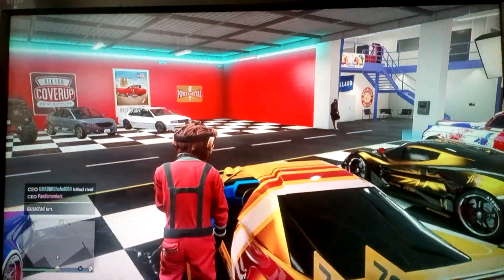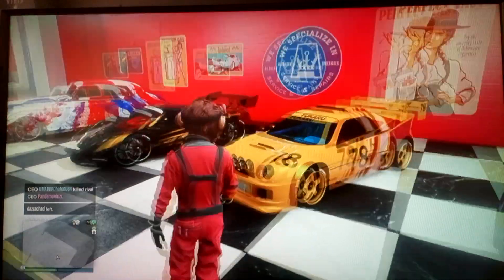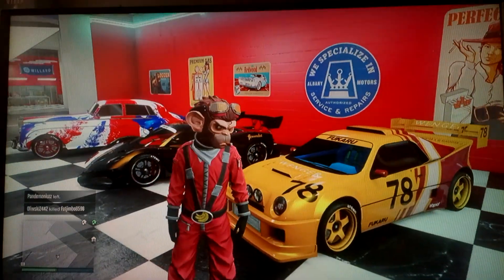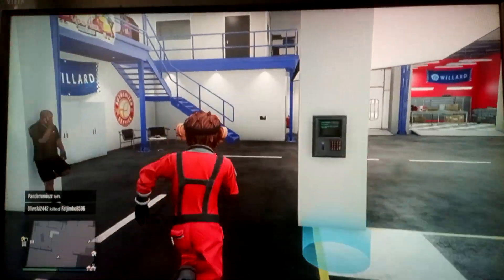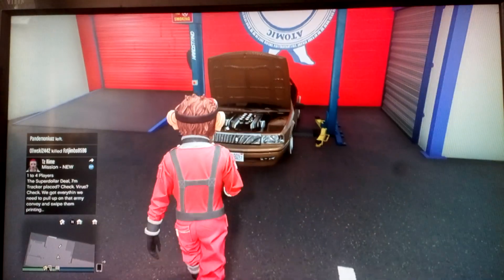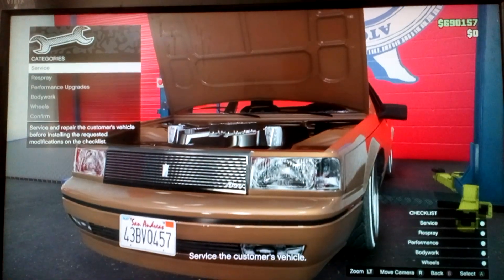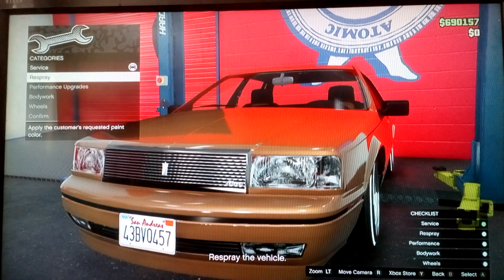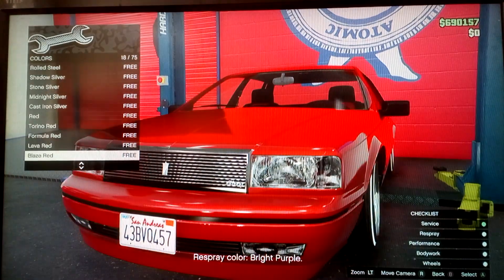I'll show you what I mean in a second. So that's my new car - the one I won on the spin wheel. First of all you want to go to the spanner which is over here. Press the right directional button to update it, and just follow the bright purple line.